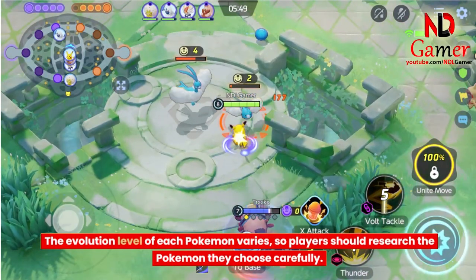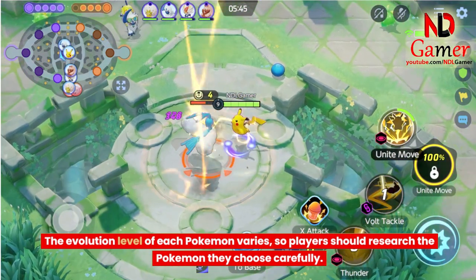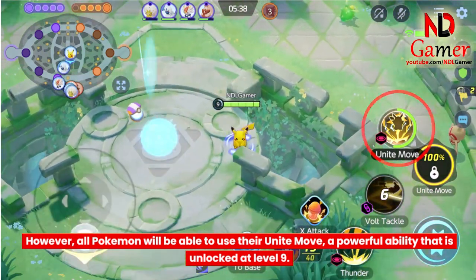The evolution level of each Pokemon varies, so players should research the Pokemon they choose carefully. However, all Pokemon will be able to use their Unite move, a powerful ability that is unlocked at level 9.